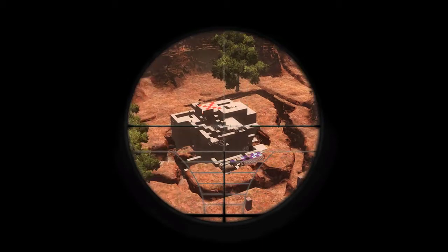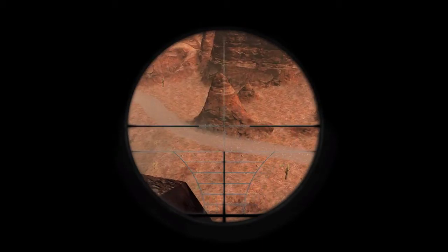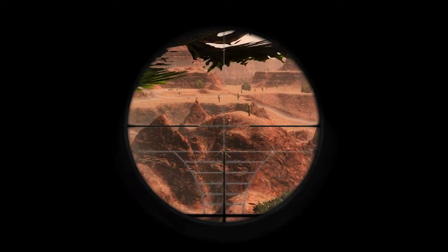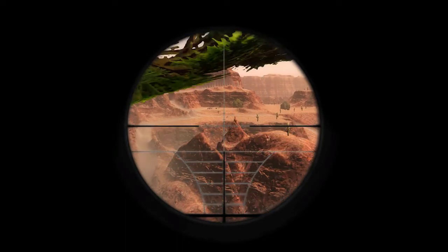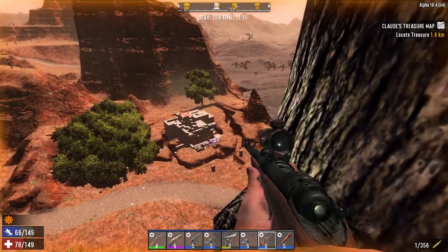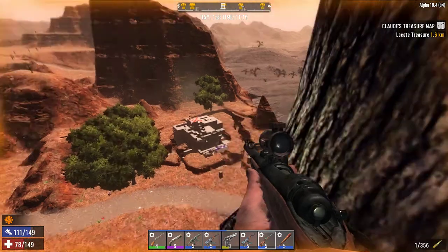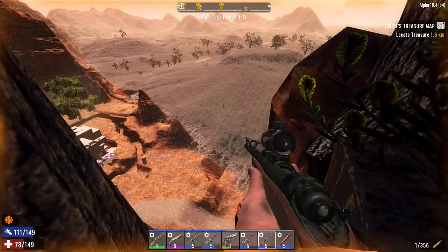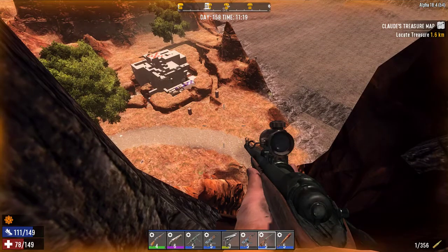You pretty much have to have a land claim block - the lower chests I had, it would not let me have access to them, wouldn't let me have access to the mixer or the fire because I didn't have a land claim block. That nullifies that other land claim block, which is not a problem.